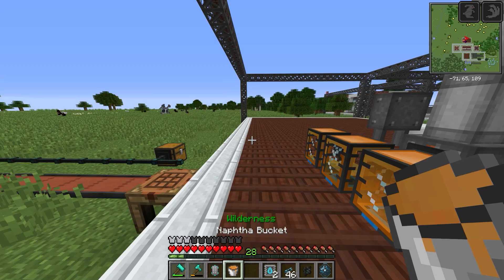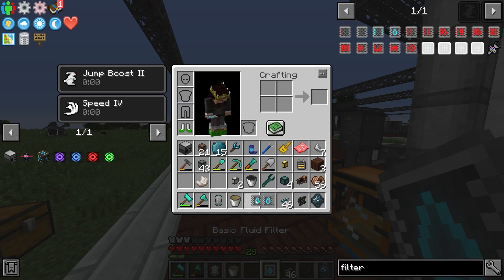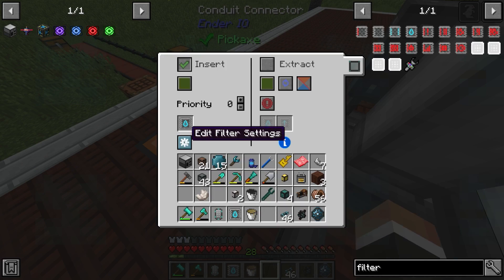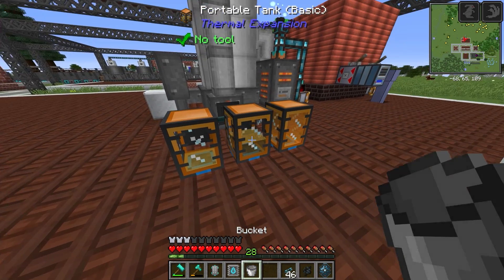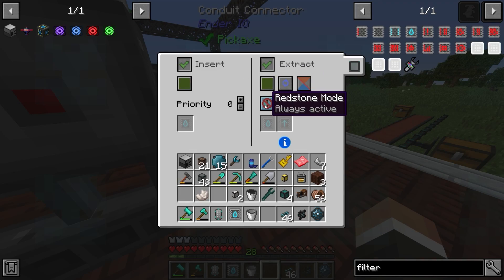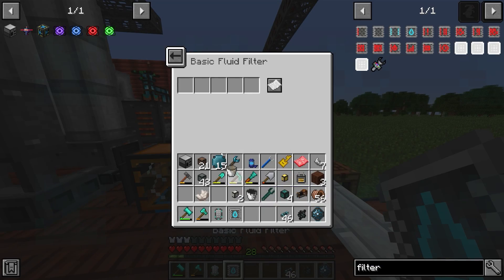Let's quickly make two more of these filters. We'll take a bucket of lubricant and add that to one of them, drop that in over here, and then move the lubricant out of the other tank. There's just less than a bucket's worth in there, but if we set the conduit to extract always-active that should pull the lubricant out and start filling that tank with gasoline. We'll do the same thing with gasoline using the whitelist filter.